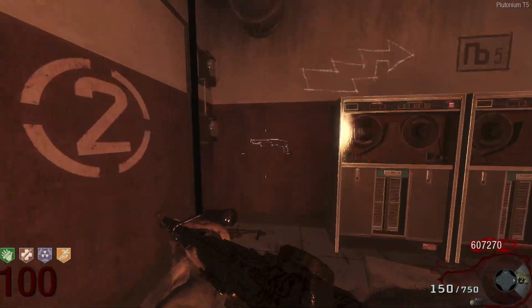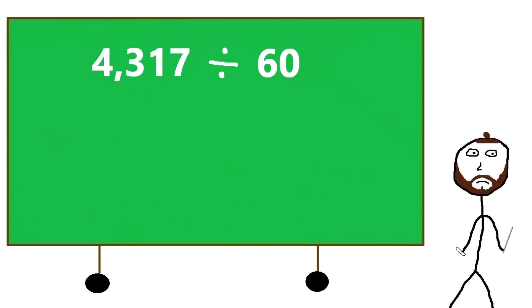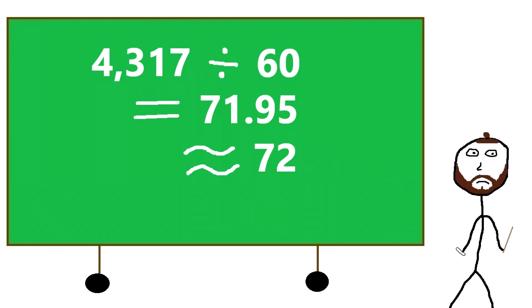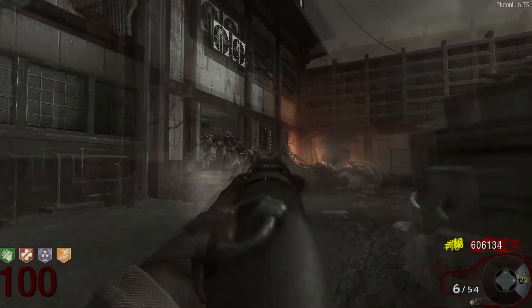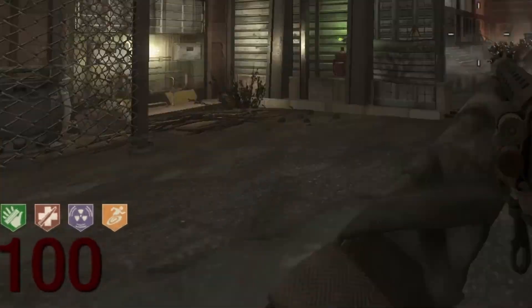A single fully loaded stakeout contains 60 bullets, so dividing 4,317 by 60 gives us 71.95, which we round up to 72. This means you would need to fire 72 stakeouts to kill a single zombie at round 100.